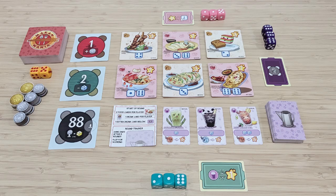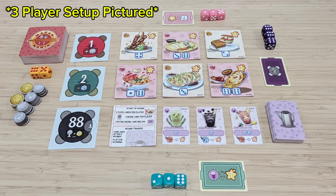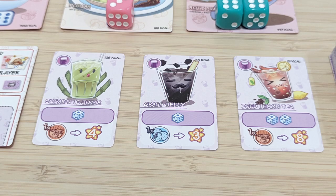The game lasts for 5 rounds and each round is divided into two phases. The players start out with three dice and one card tray each, all in their chosen player color. The players set up the game as displayed here. Each round is divided into two phases, which are the rush phase and the queue phase.